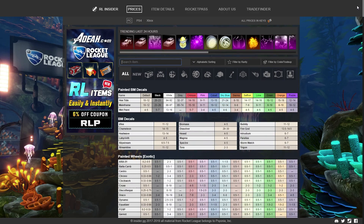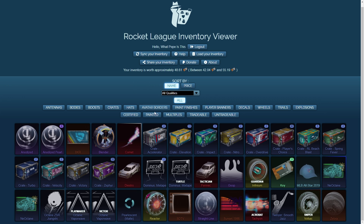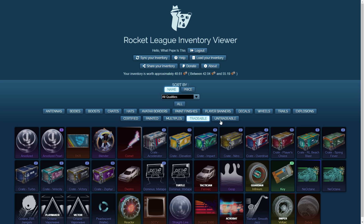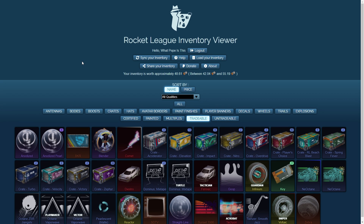Another awesome implementation is that this website is synced up with RL Insider, which is one of the most popular price sheets in Rocket League. Because of that, it shows you a general outline of your inventory value, and you can also click on individual items to see what they're priced at on RL Insider. There are also additional ways to sort and filter your inventory — you can sort by name or by price, filter to show items you have multiples of, and also sort by tradable or untradable items, which is really useful for traders.